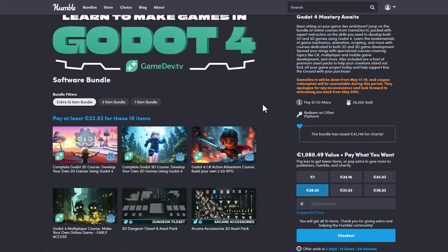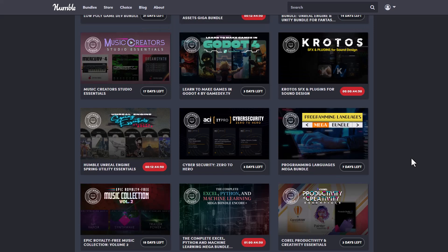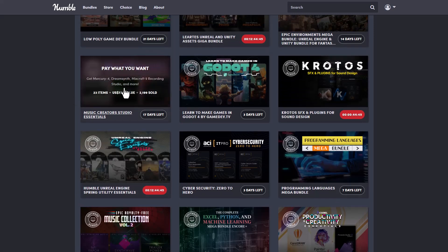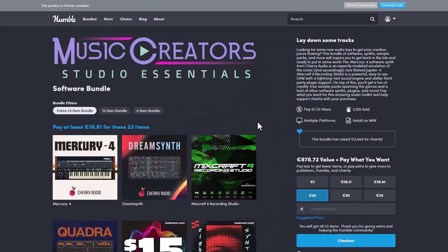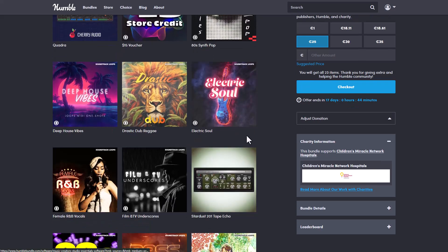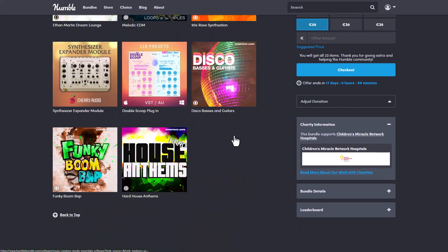If you're into Godot and would like to learn how to create 2D, 3D, or 2.5D games, that bundle is also available. Over the weekend, the folks at Humble Bundle also released the Music Creator Studio Essential, which comes with a couple of softwares, some synths, and sample packs. If you're into sound, you should definitely check this one out.